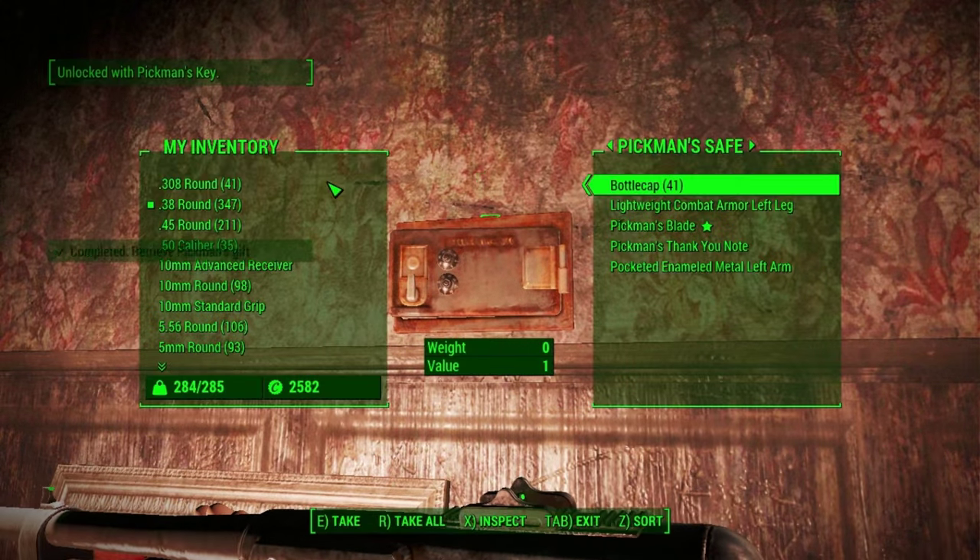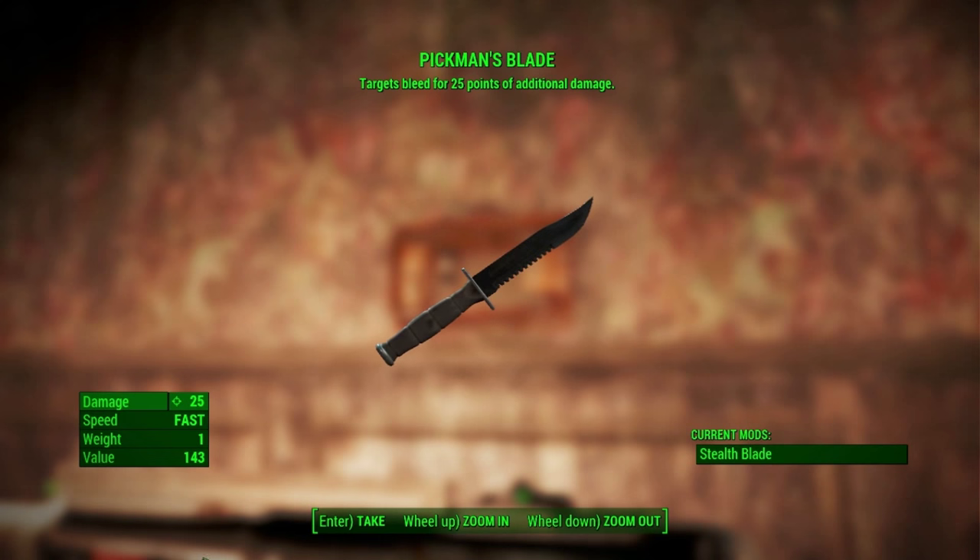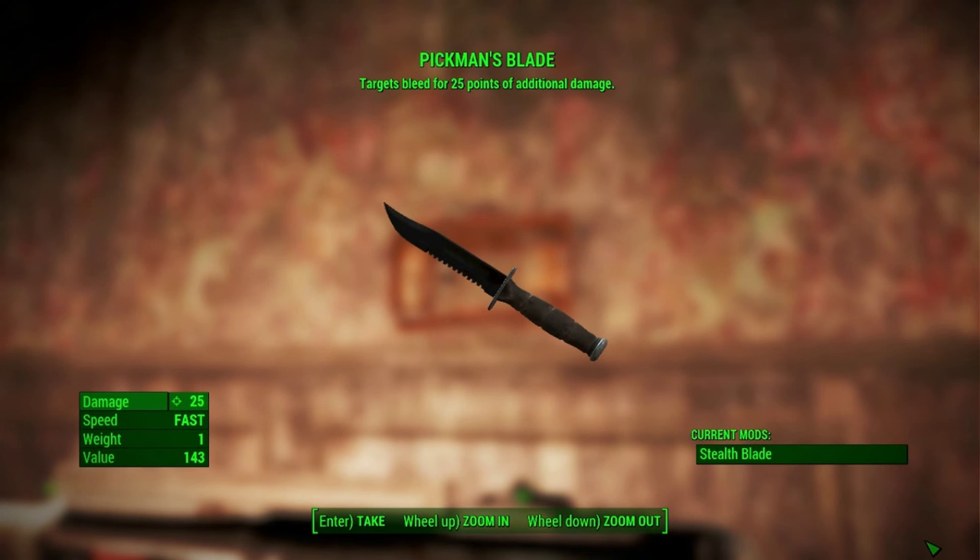Pikmin's Blade is a unique knife. Its unique passive is Target's Bleed for 25 points of additional damage. Plus, it has Stealth Blade on it, which is a mod that also makes it do even more bleeding damage. It has very fast speed, a weight of 1, and a value of 143.